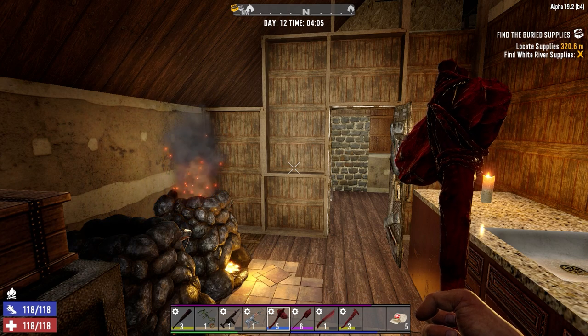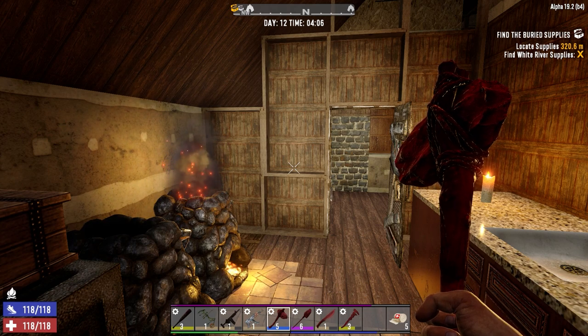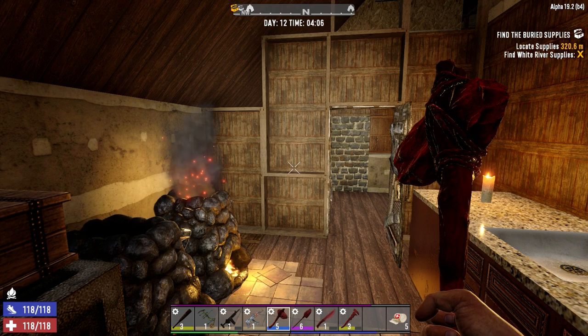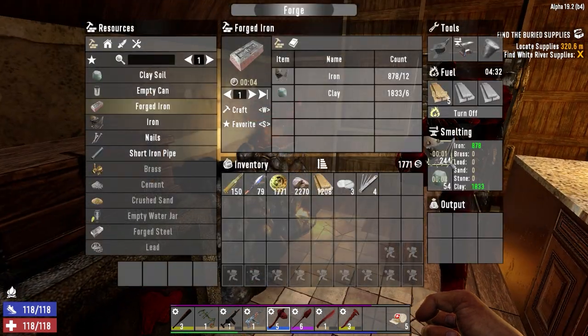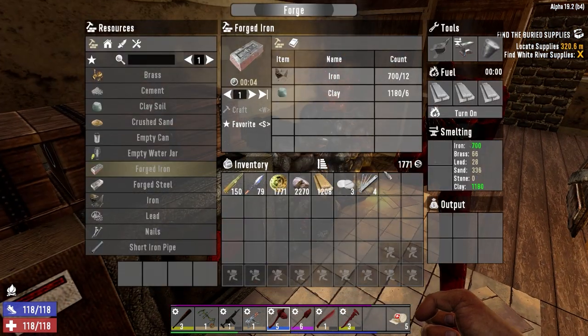Hey everybody, welcome back to the channel and another episode of Blasted Oasis. So I did a little bit last night, not a lot, but a little bit. We got our stuff still cooking down here in the forge - we got some iron and clay. I melted two of the level one iron axes and the iron sledgehammer into this forge.